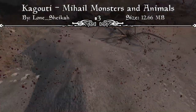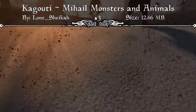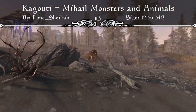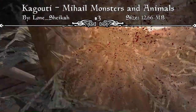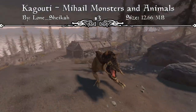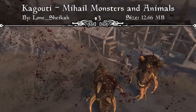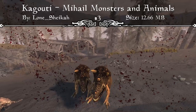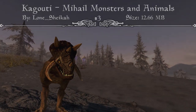In Solstheim, the Morag Tong used to feed a group of Kagouti outside the Ashfell Citadel as guard dogs — and they do their job well, charging furiously with their long head horns and sharp teeth. They're also vectors of the Yellow Tick, a weak disease affecting stamina regeneration. The mod features two variants — common and mating Kagouti — with custom behavior, loot, and sounds, plus a new Yellow Tick disease and Kagouti Hide item. That's why it comes in at number three.